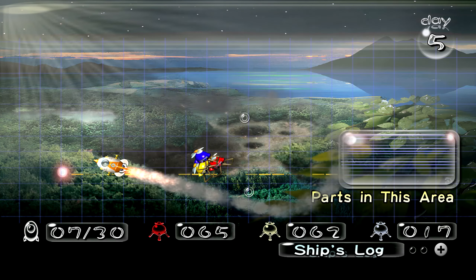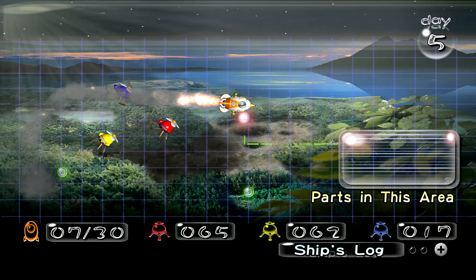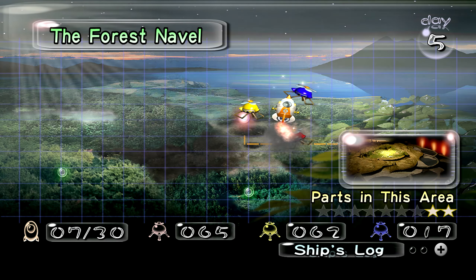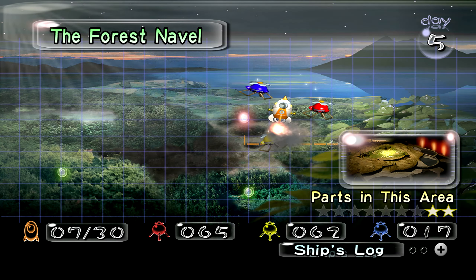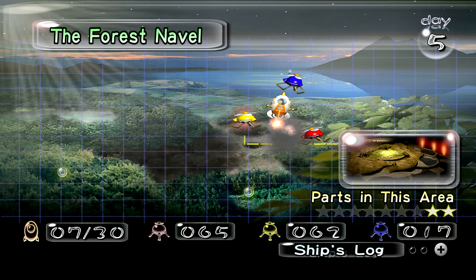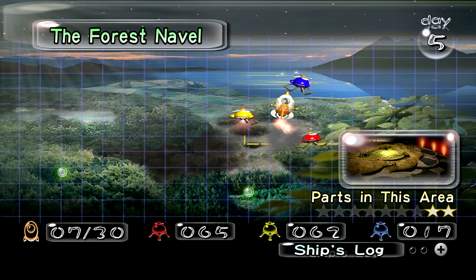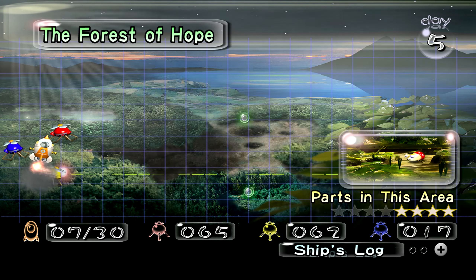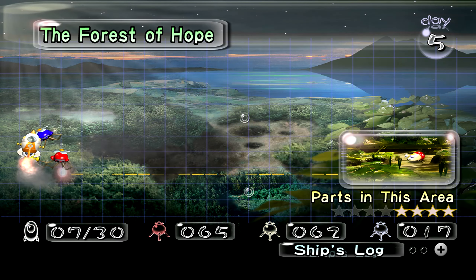Hey everyone, SantanaGuy here, bringing you back another episode of Pikmin. In the last episode, we went to a new area, the Forest Naval, and discovered a brand new type of Pikmin — the blue Pikmin. We also got two ship parts. I was really hoping for the third one, but we were low on Pikmin, especially the blue ones, so I didn't have enough to get that ship part back. At least I made progress getting two walls down. Originally I said I wanted to go back to the Impact Site, but instead we're going back to the Forest of Hope.